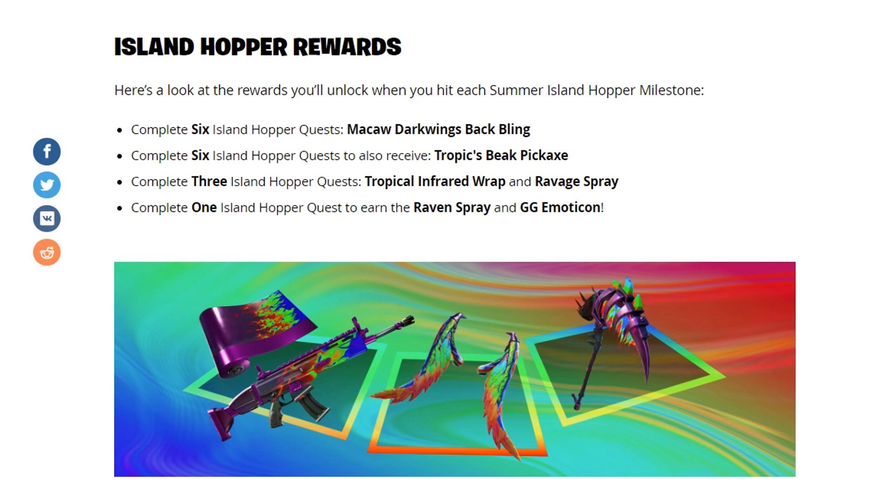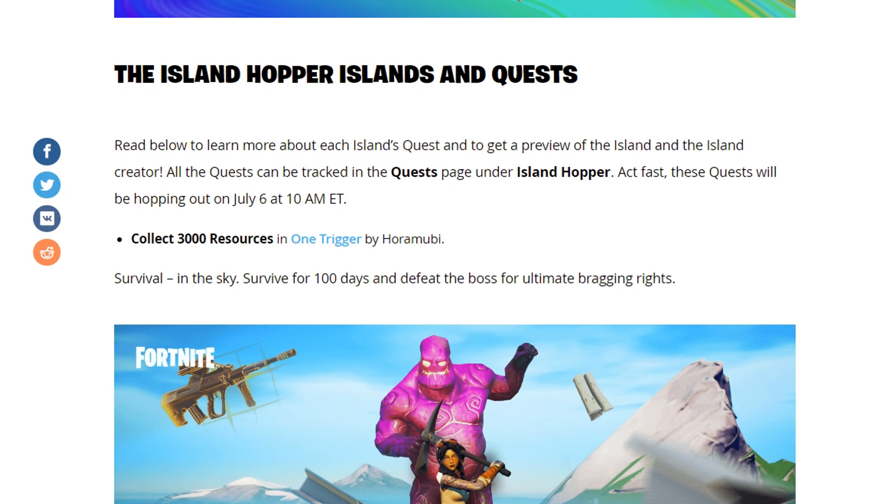Complete 3 Island Hopper quests and you'll receive the wrap and the spray. Complete just 1 Island Hopper quest to receive the raven spray and the GG emoticon.